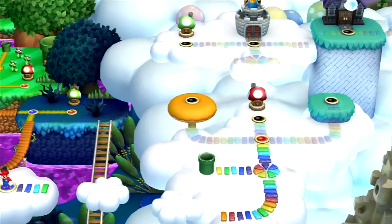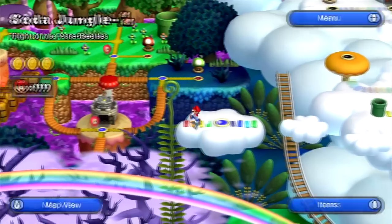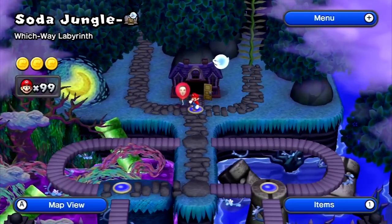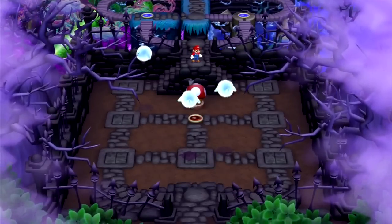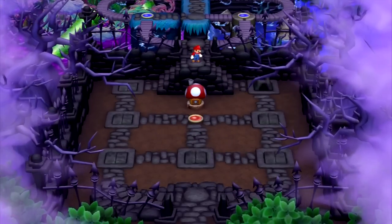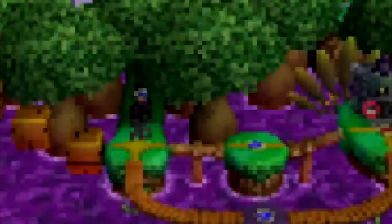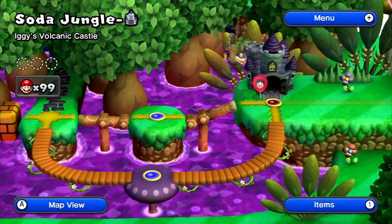I would have used the world 7 bypass if I'd gotten the chance, but I decided not to save. Now I gotta go all the way down to the castle. I also gotta do commentary for world 6, world 7, and all the 3D Land videos. If you know what you're doing here you'll be able to avoid these Boos entirely — I make it look easy.